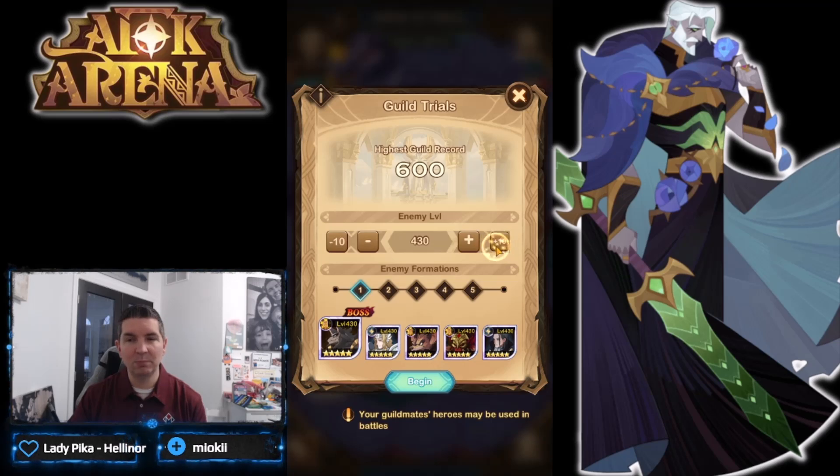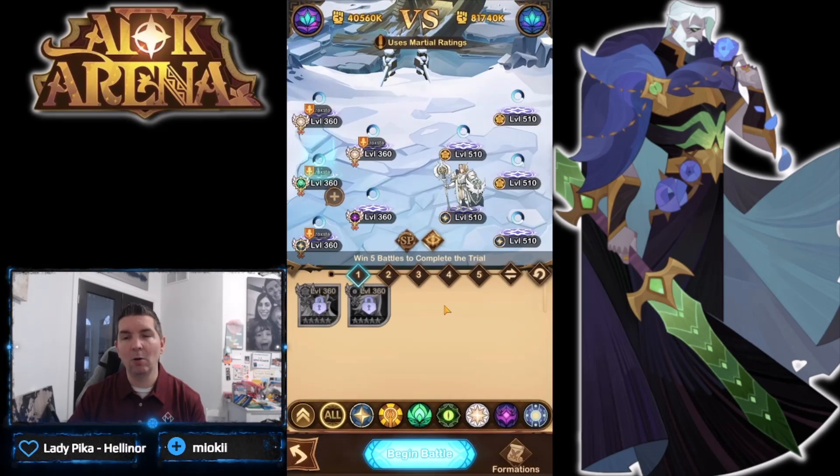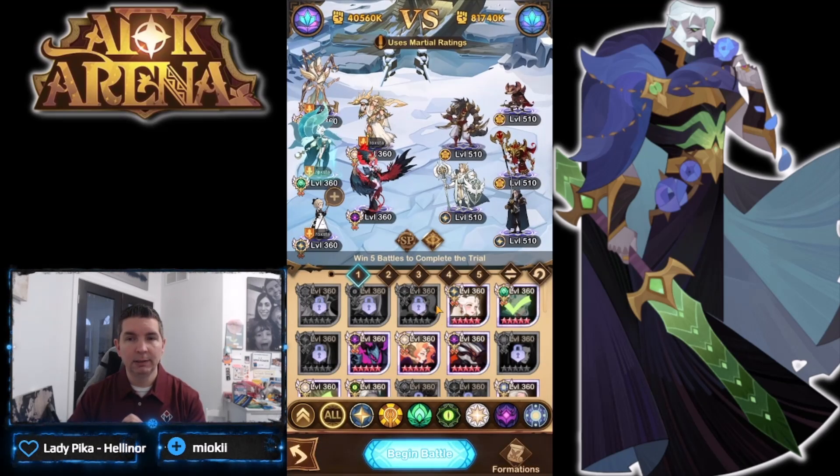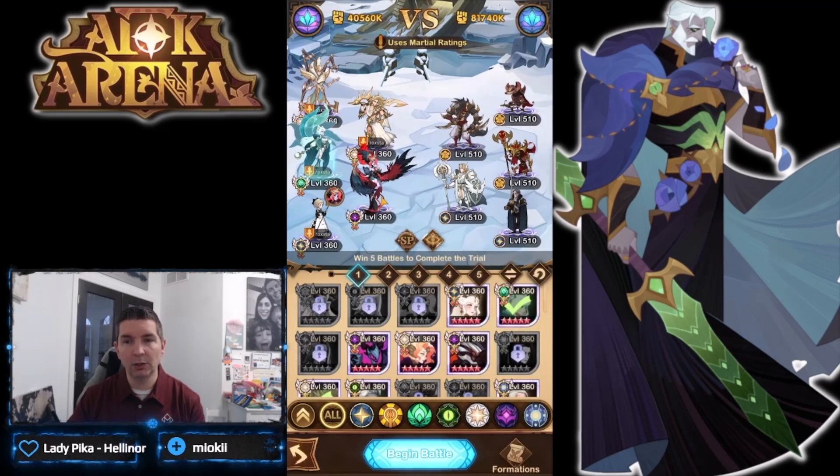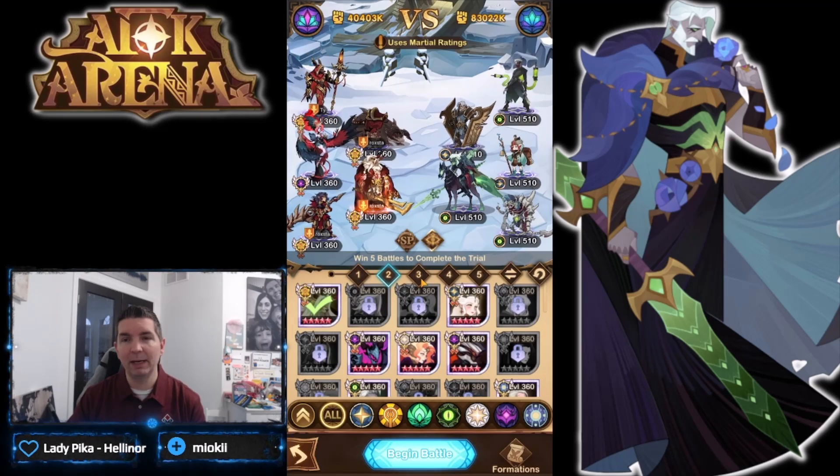We know we start at 360 for the enemy, so I'm going to take this to I think 5-10, so we've got 150 level deficiencies. I don't know how the level deficiency with her is going to work, or how we're going to run her frontline. I want to run through and see her running in the formations that they set — these are all preset formations.